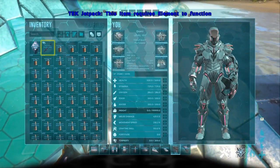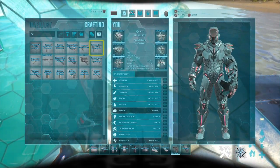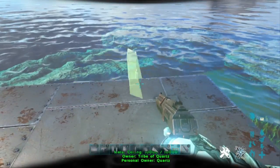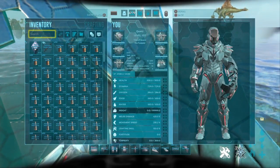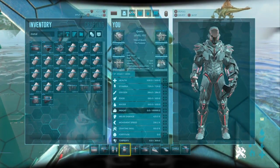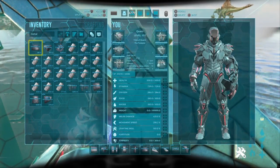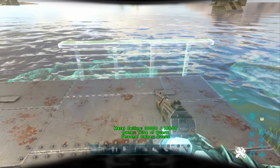What you want to do now is get some metal fences. You don't actually want these here yet - get rid of these. Then basically just want to get some metal fences and build them all around like this.